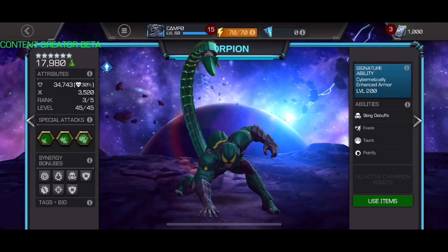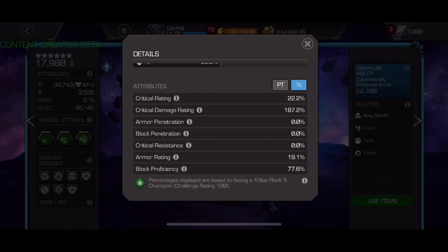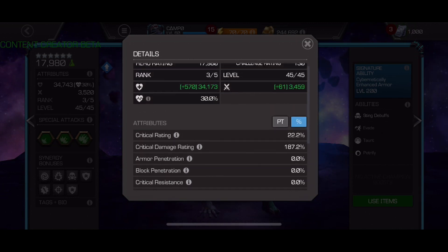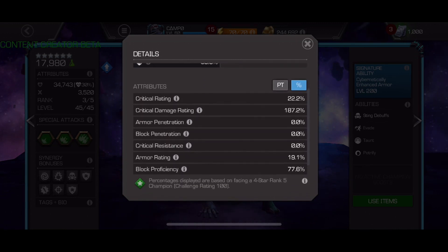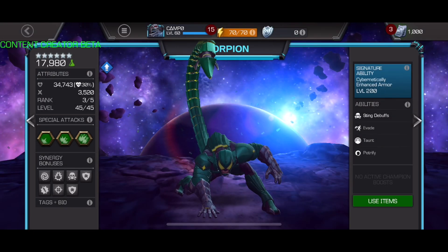I want to talk about his base stats real quickly because on defense these stats are actually pretty insane. His block proficiency is higher than Captain America Infinity Wars, so he can get perfect parries in some scenarios, which is pretty insane — that's amazing utility unto itself. Additionally, they gave him pretty high armor, a little bit of physical resistance and energy resistance, which most champs just have zero in those categories. So that is just something that makes him a little bit more tanky.